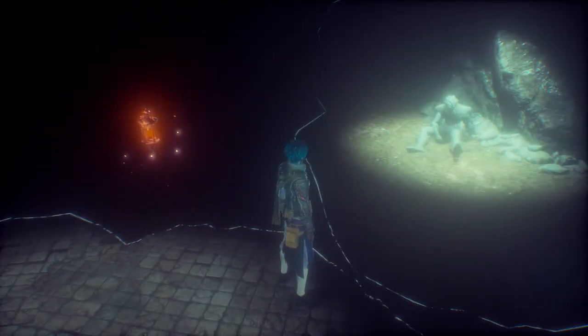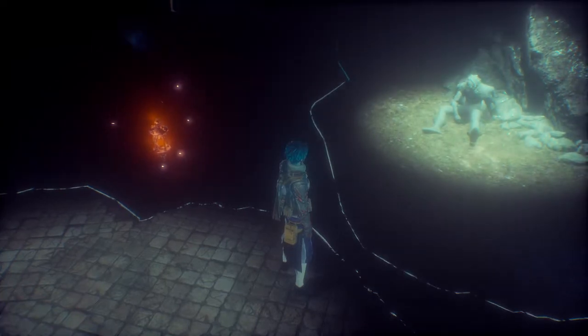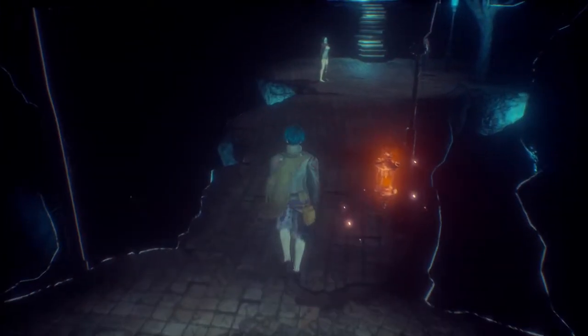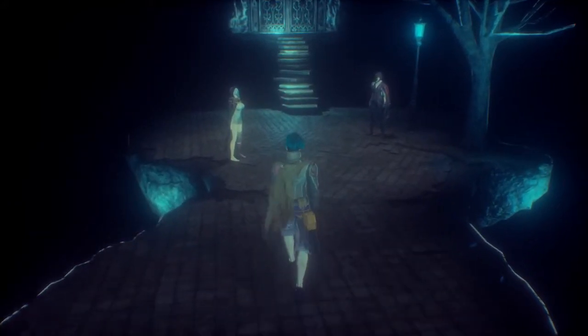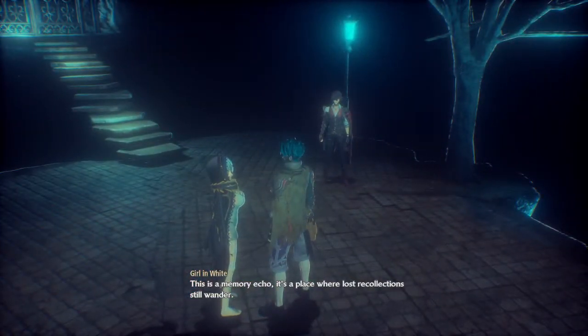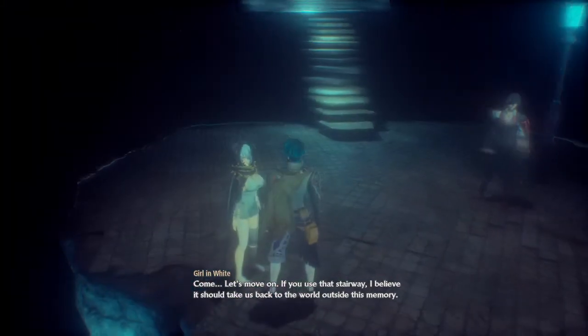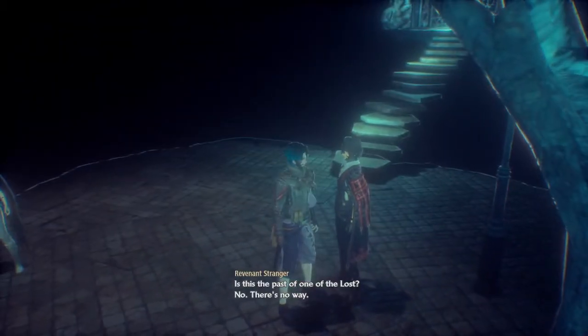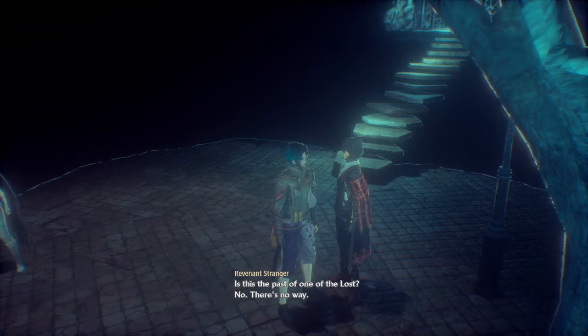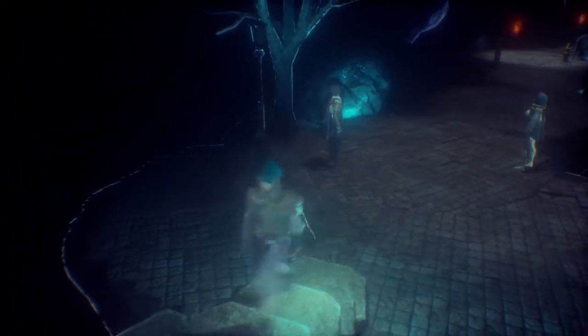'What's important is that at least one of us makes it.' Why are they waiting for me here? How did they get here? Unless they're not real — this is a memory. 'It's a place where lost recollections still wander. Come, let's move on — that stairway should take us back to the world outside this memory.' It seems like I just visited his memories.